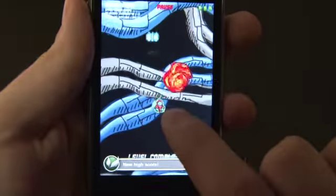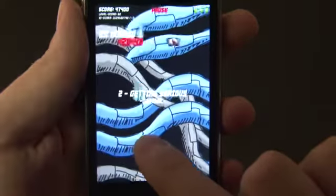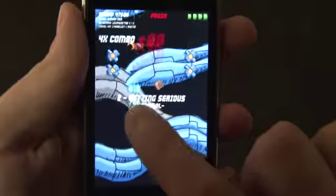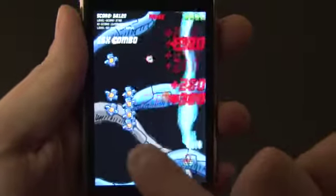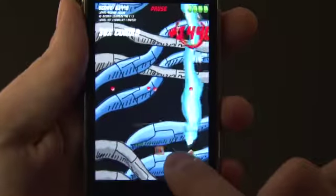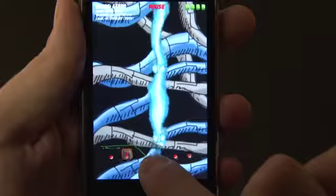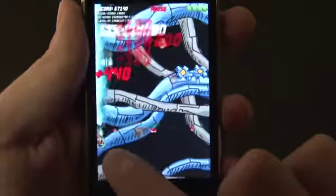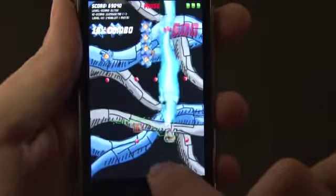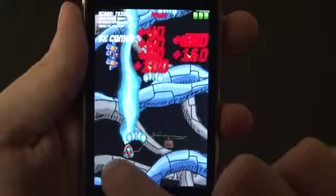There is one little quirk with this game, at least this version of it, which will probably be addressed in an update. You'll notice that it is Open Feint Enabled, and sometimes you'll get a little notification that you have the high score or what have you. But if you quit out of the game by pressing the home button or the battery goes dead, that score is not recorded. It's only if you actually finish the game or hit pause and quit through the menu that the score is recorded, even if it says it's a high score.